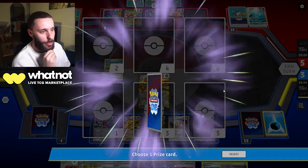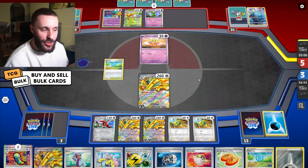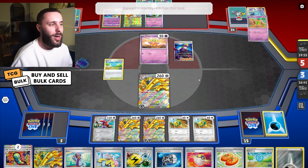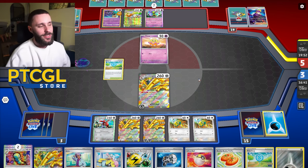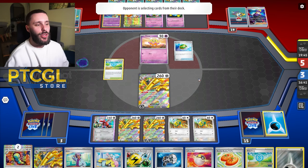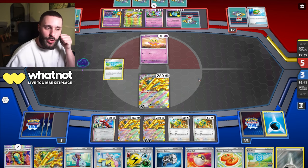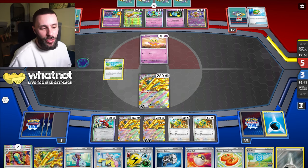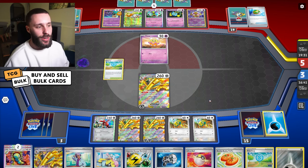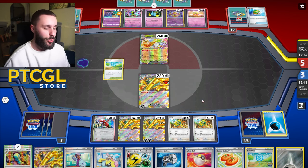I'm seeing a lot of decks play like a 2-2 line Dunsparce or a 1-1 line of Dunsparce, and I'm like bro, just full send it - it honestly just gives you such massive hands. And actually if you can recycle them well enough, it does give you some sort of out to a late-game Iono where you always have your Dunsparce in deck - you're likely to draw into them in late-game Ionos. On top of that, if you use your resources correctly and maybe reserve your Jacks, you have much better chances of drawing out of late-game Ionos, which is usually quite punishing for a Gold Dengo.